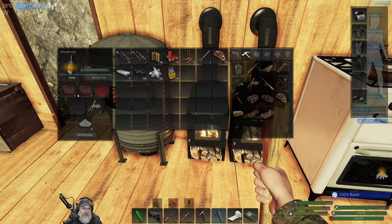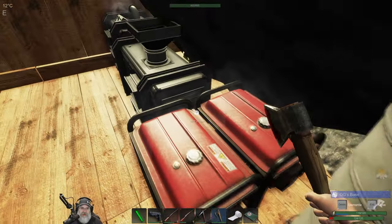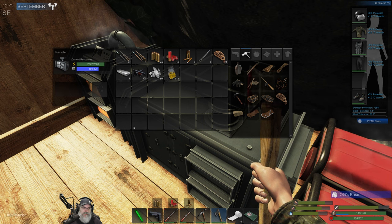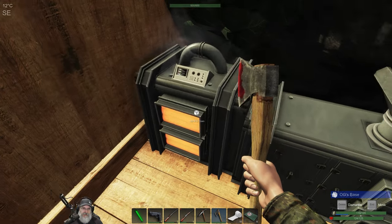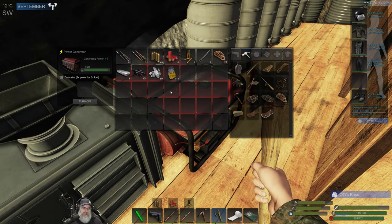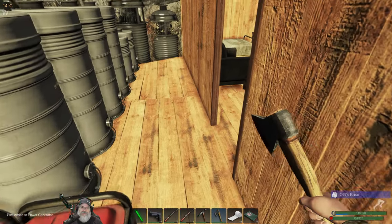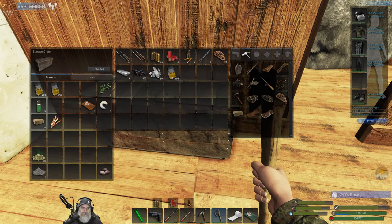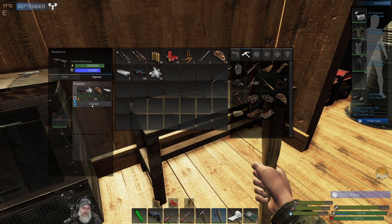Let's go ahead and grab these and throw them into the fabricator as well. Two more points and we're there — 209 and 210. Let's turn this thing off and then take these off overdrive too. I've got lots of biofuel so I can afford to do this; it's just not efficient. Put the biofuel back, and now we should be able to upgrade the bow. Level 3 bow, you guys! Woo-hoo!